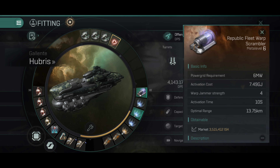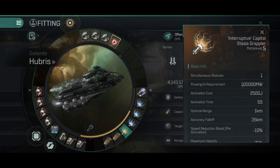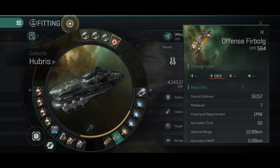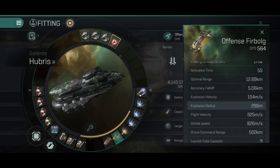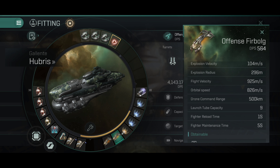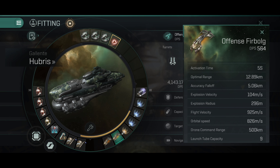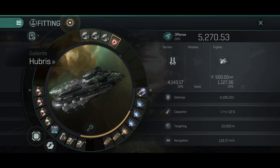In the medium slots, I have the same build as on the Bane: webs, grapplers, and scramblers. For the fighters, I have put offense for bulk — you can use any fighter you like. It can be good for anti-tackle: web something down and if you can't hit it, just drop fighters at it. You can use air superiority fighters for smaller ships, or larger light fighters for bigger ships. It's nice to have replacements in the fighter bay, and it's still interesting to have fighters on a dreadnought.